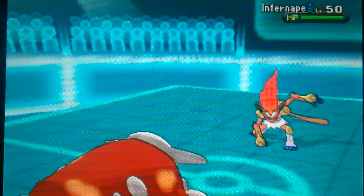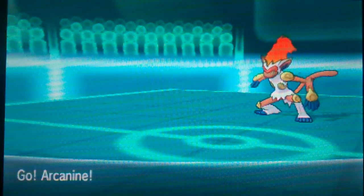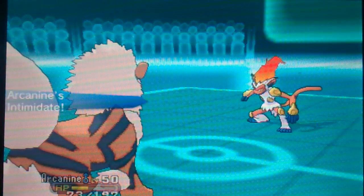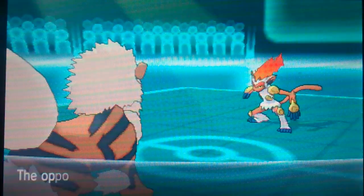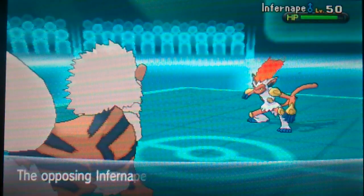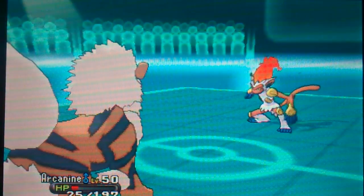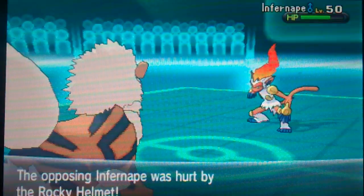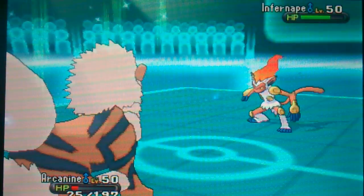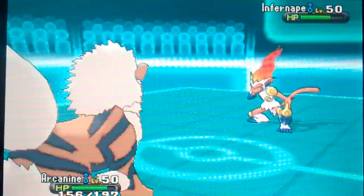I'm going to send in Infernape. I'm going to switch out because I don't want to get hit by a fighting move — I don't like those fists in the face. So I'm going to send in my Arcanine. This is actually a defensive Arcanine — I love it, it's so cool. I'm going to eat up this Mach Punch. He's going to take Rocky Helmet damage. Then he's going to hit me with another Mach Punch — I have the Intimidate so he has minus one attack. I'm free to live another one and go for the Morning Sun. Since it's sunny, I'm going to get more than half health.